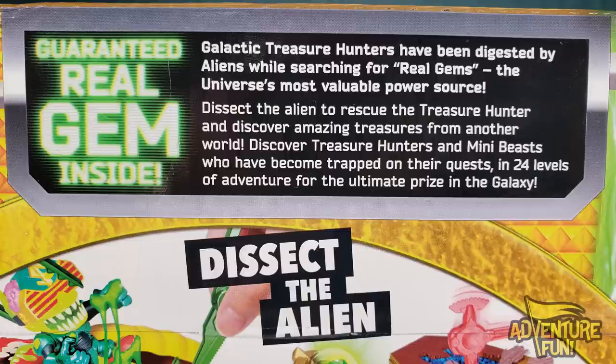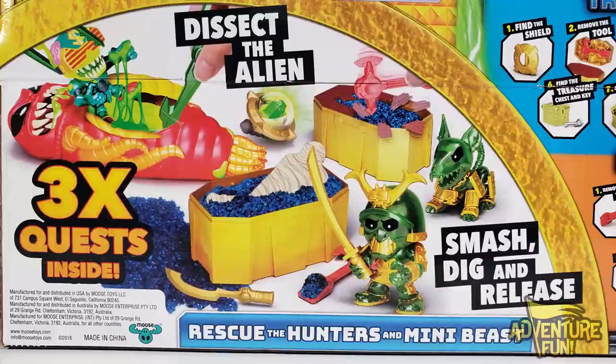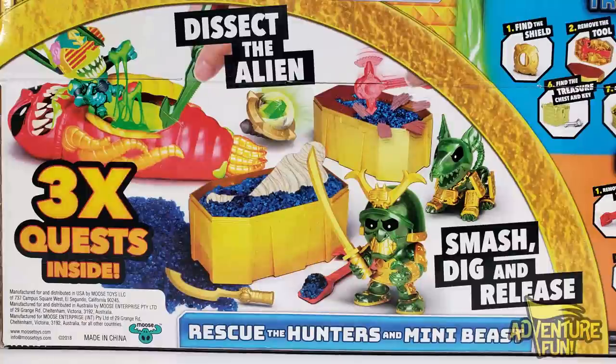Dissect the alien to rescue the treasure hunter and discover amazing treasures from another world. Discover treasure hunters and mini beasts who have become trapped on their quest in 24 levels of adventure fun for the ultimate prize in the galaxy. We got a bigger picture on the back here showing the three quests: one, dissect the alien and rescue the treasure hunter inside, and you'll also find that guaranteed real gem.